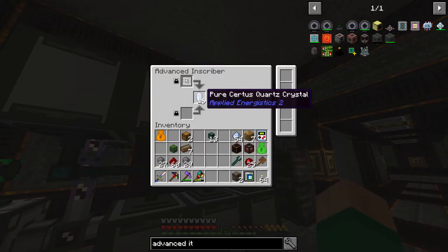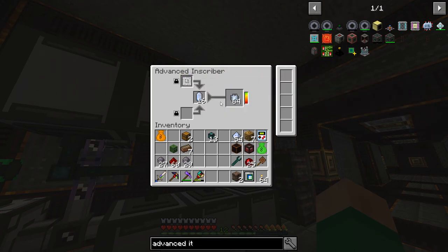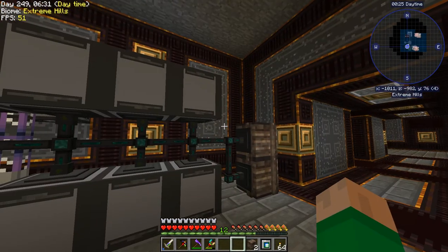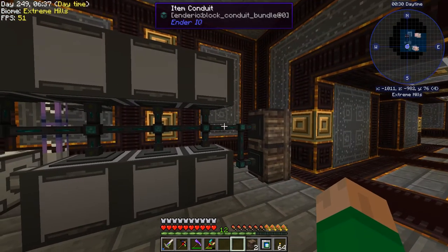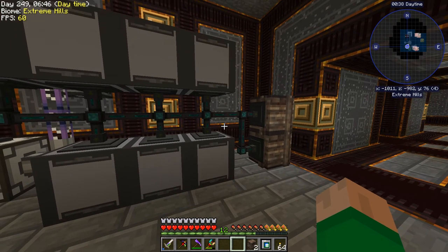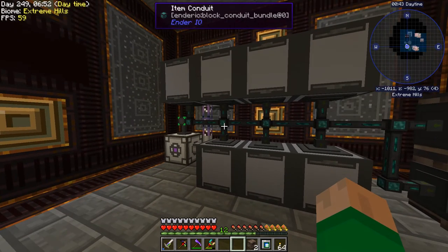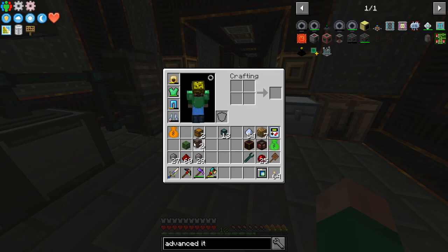One of the advantages here is these all accept stacks, and you can also lock some of the slots so automation won't insert into them. You can do a pure AE2 setup with these using ME interfaces and import/export buses to throw ingredients in — but it's big, takes lots of channels, and it's confusing. Ender IO conduits do a really good job of managing all this and they're much easier to deal with.